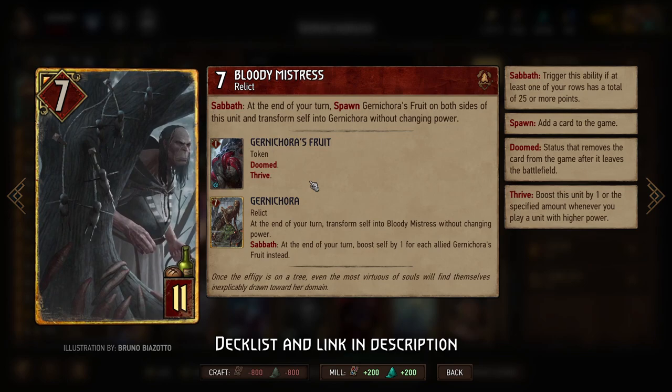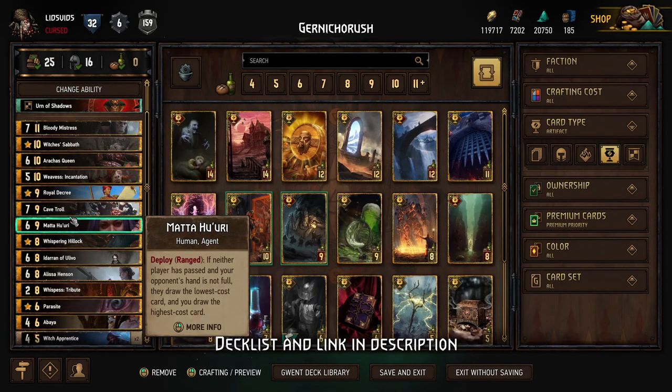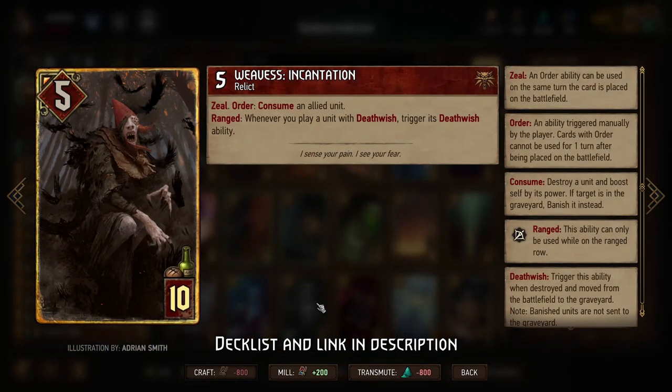But how do we make more copies of Gurna Korra and Gurna Korra's Fruits? Well, we have our Leader Ability, which gives us one of our Gurna Korra's Fruits — one extra point per Gurna Korra per turn. Usually what we're going to want to do is start off with a Cave Troll in the Range Row to keep our setup safe, and then put Weavis Incantation behind that Cave Troll to keep her a little bit safer.